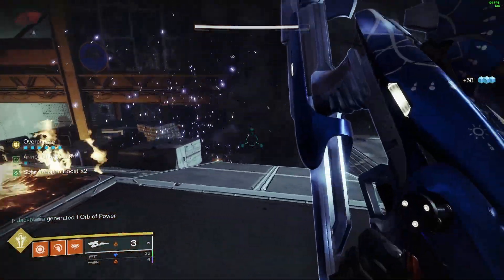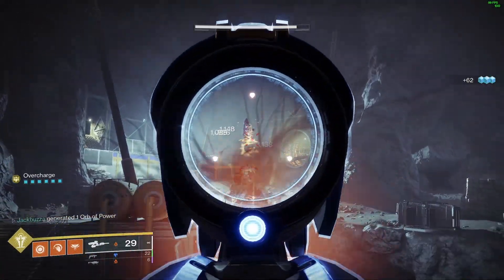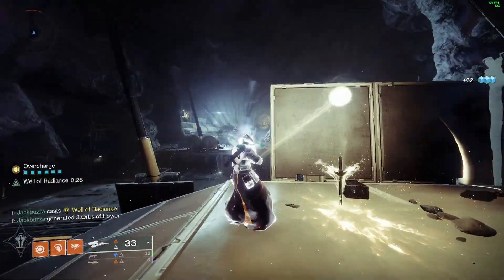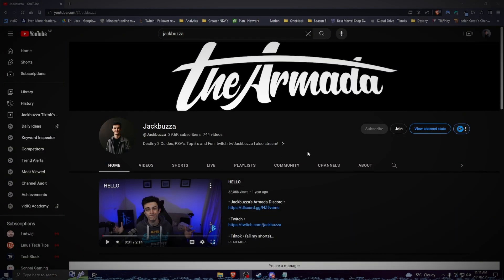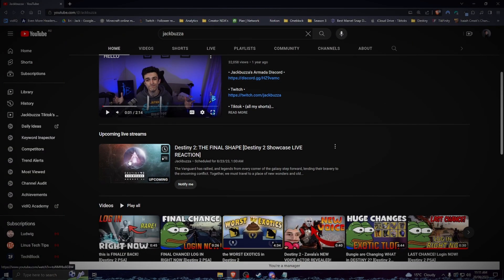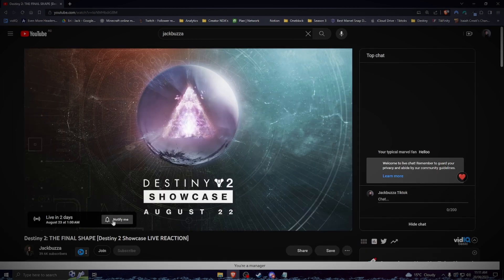Hey guys, I'm Jack Buzzer and today I'm going to be compiling a tier list of all the raid exotics in Destiny 2, starting from the Leviathan and ending with the latest raid, Root of Nightmares. We have a tier list here that my editor is whipping up, so I haven't seen it yet. Before we get into today's video, I will be streaming the Destiny Final Shape Showcase on the channel — there will be a scheduled stream you can set a reminder for in the description below.